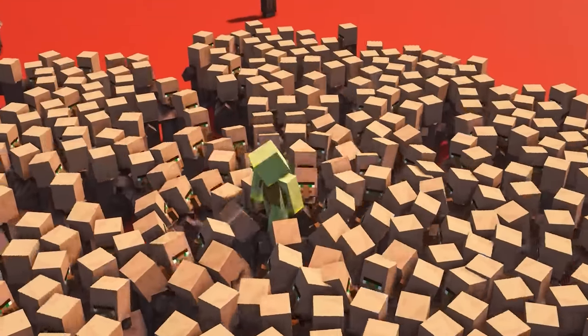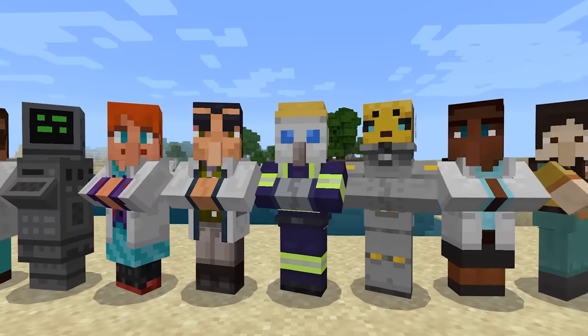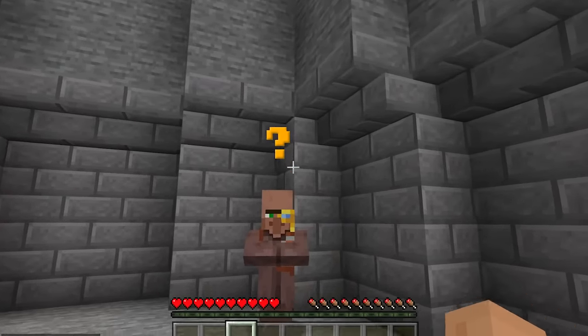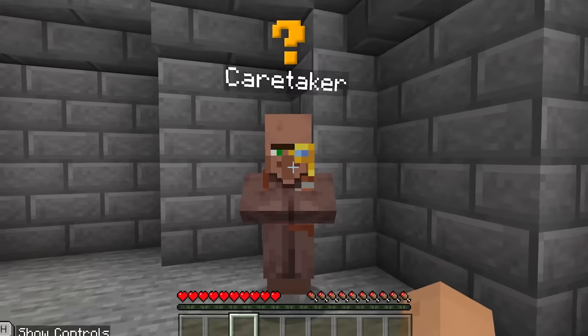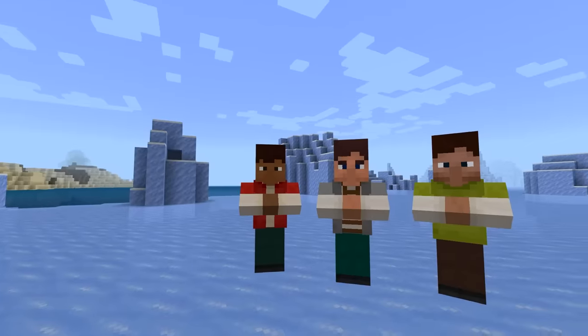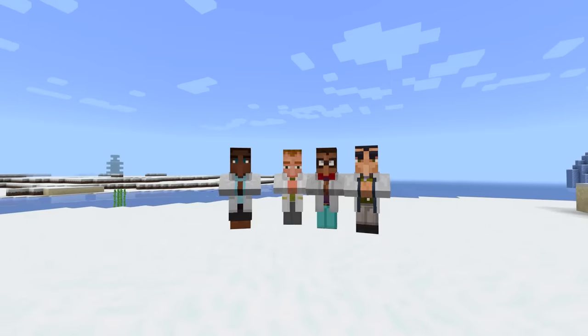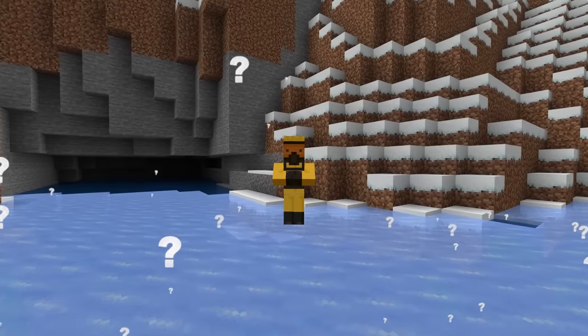Number 20. If you think Minecraft has a lot of villagers then you've never played education edition, as there are 25 unique villagers. But they're not the same as normal villagers — they are NPC villagers with no AI, meaning they're even dumber than the nitwit. There's a couple of boys, a few girls, some scientists, a robot, a couple of beekeepers, and the guy who works at Chernobyl.